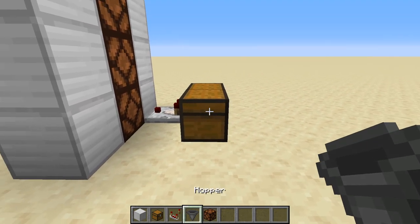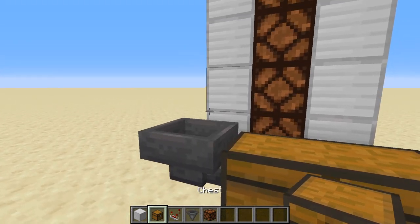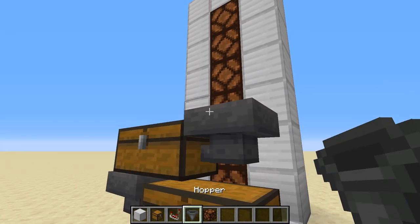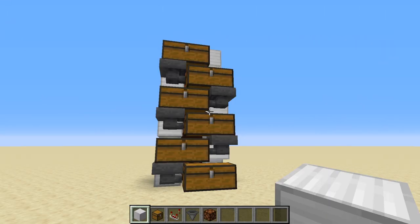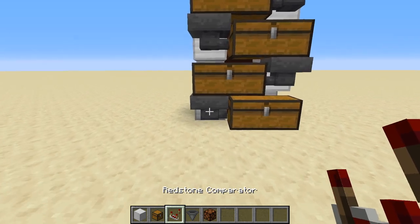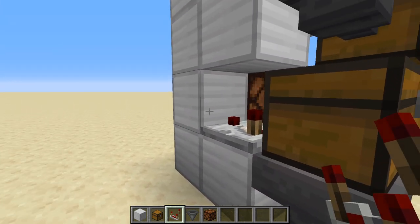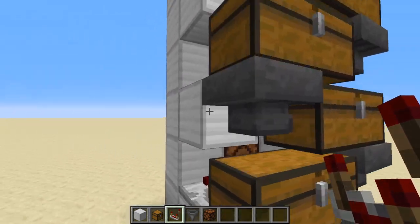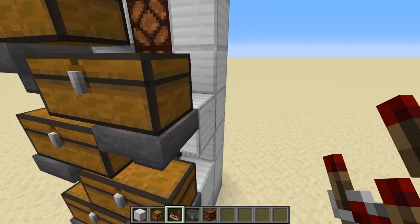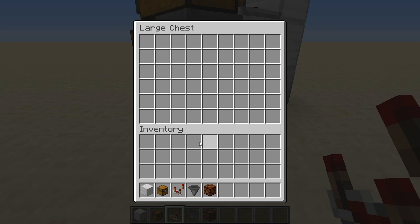Typically you would do some sort of staggered chests. We're going to do that right now — basically stagger up like this, put a hopper down, and go all the way up. You should have something that looks like this: six double chests staggered all the way down. Then where there's a hopper, you have the block and a comparator, taking the signal from the chest, facing into the block next to the redstone lamps.